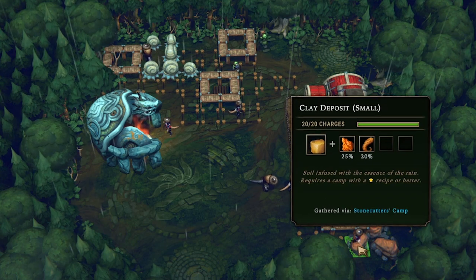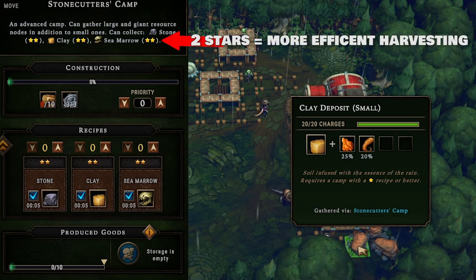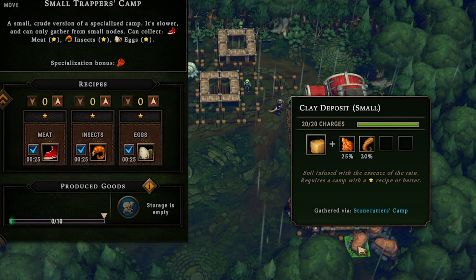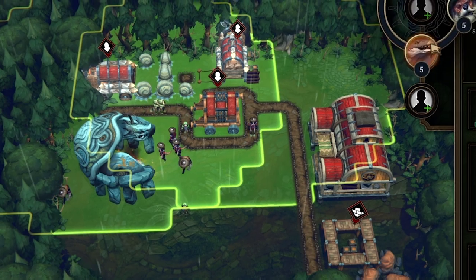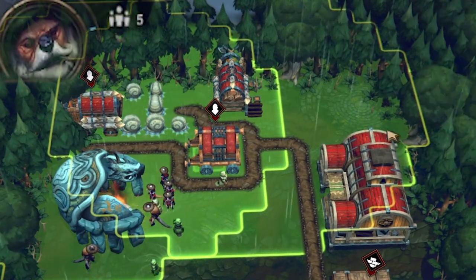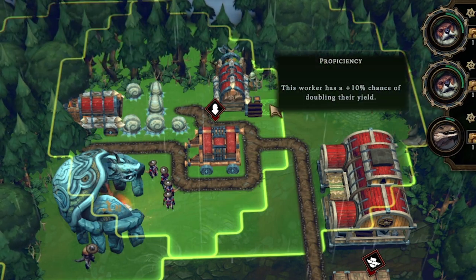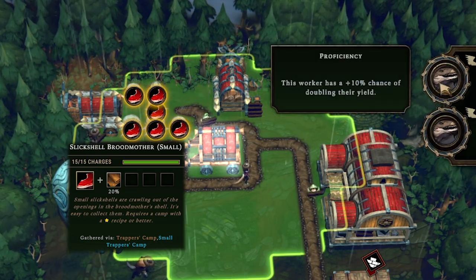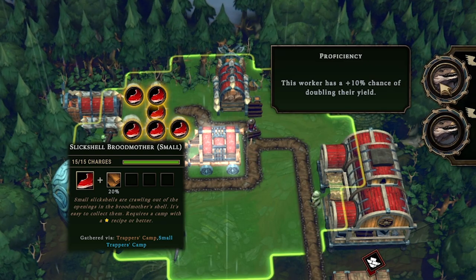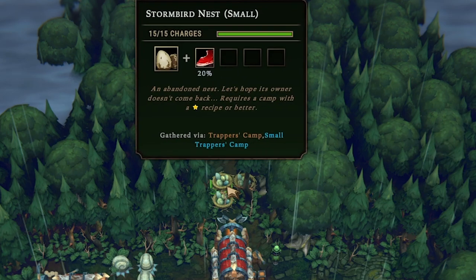Our starting glade has random resources and we got pretty lucky — there's a clay deposit we can harvest with the tier 2 stonecutter camp the game gives you at the start. Most camps start at tier 1, and you have to find blueprints to upgrade later. We made two woodcutter camps and stocked them with beavers. We started with five beavers, so both random villagers were beavers — really lucky. Beavers are efficient at woodcutting with a 10% chance to double yield. Lizards are great at hunting, so starting near the slick shell brood mothers was lucky, and we already tunneled into a smaller glade with more hunting nodes, which is great since we have six lizards.